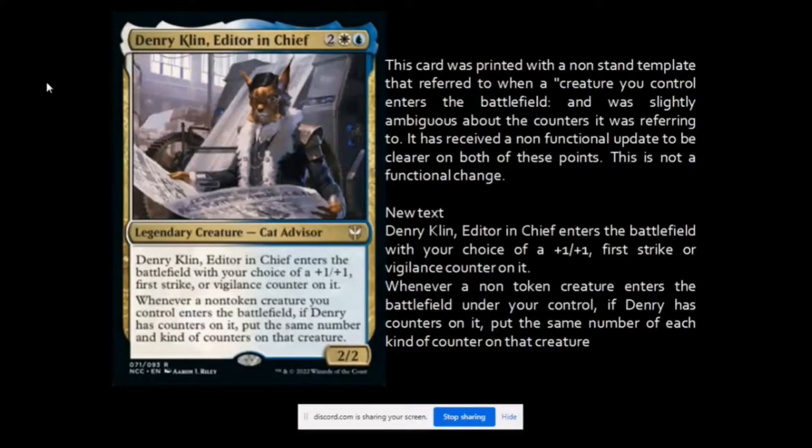Whenever a non-token creature enters the battlefield under your control, if Denry has counters on it, put the same number of each kind of counter on that creature as well. Meaning it adds the same counters that are on Denry to the new creature when it enters. Initially this was confusing with how it was templated, but it is now cleared up with this ruling.